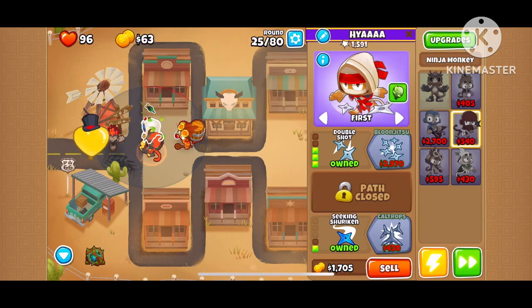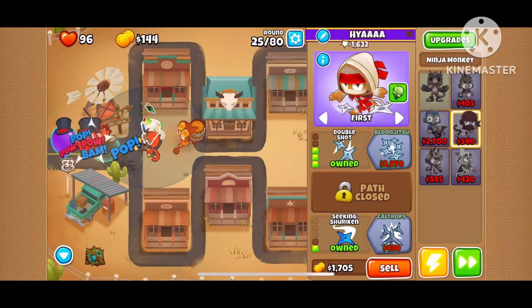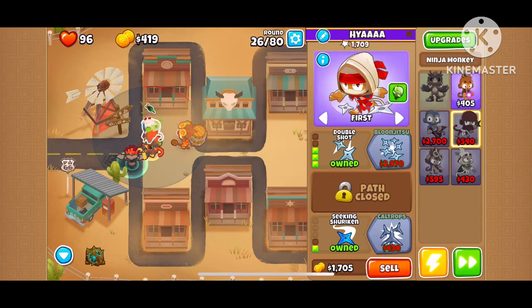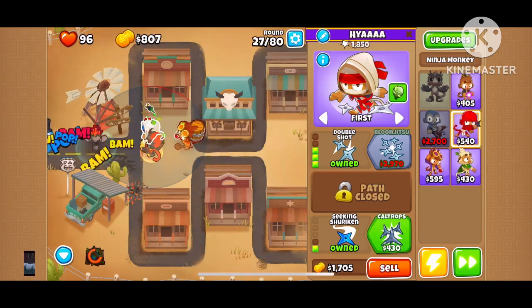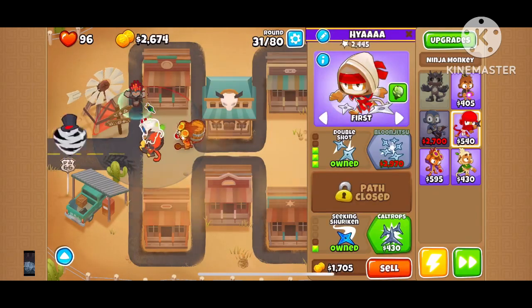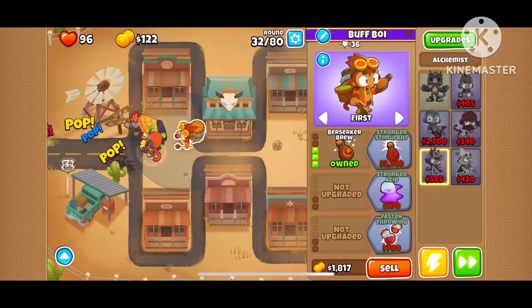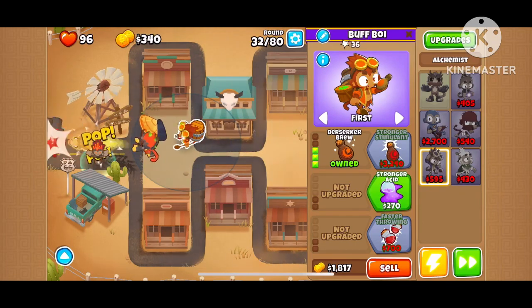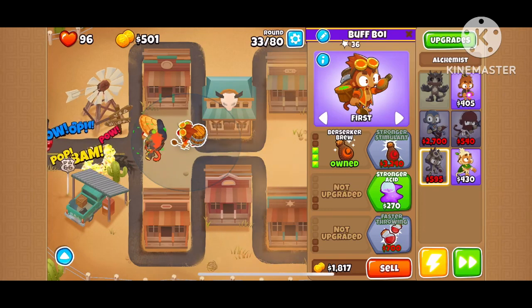After getting the 3-0-0 alchemist, upgrade your ninja monkey to 4-0-1. Now that I have my 4-0-1 ninja, I need to upgrade my alchemist to 4-2-0.